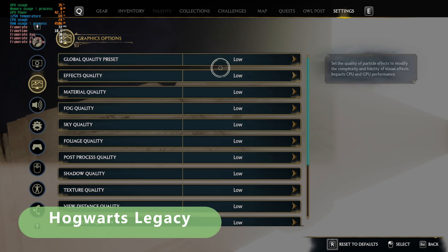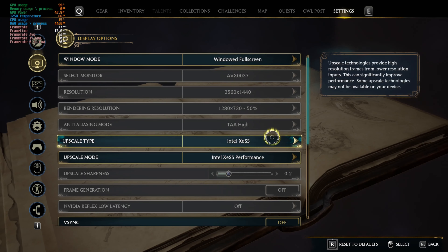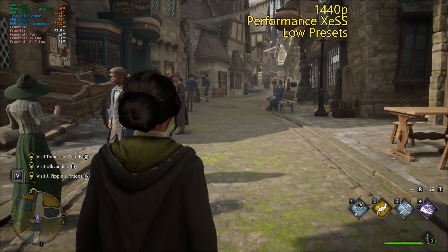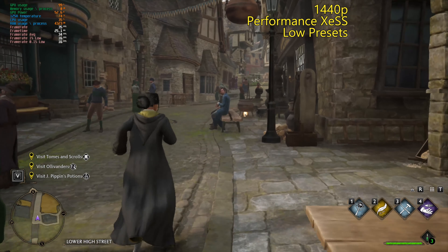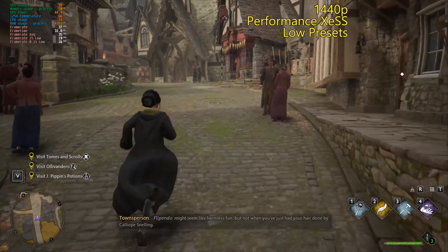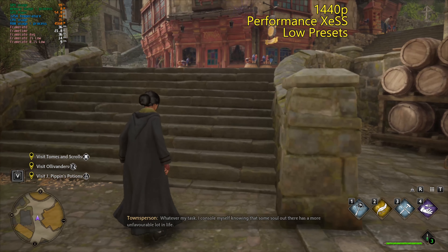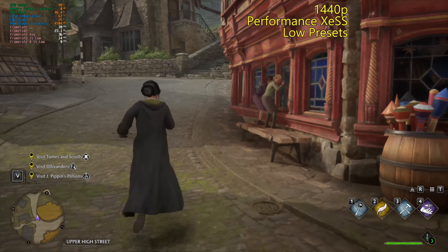We'll start with 1440p at low, but we'll go with XCSS performance. We can get rid of a lot of XCSS here because we're at a higher resolution. This game is brutal to run on integrated graphics, so if we can even get 30 I'll be happy. Part of it is this GPU is doing well, and on top of that XCSS is obviously performing. To prove how effective these are, go watch someone play this game on the Steam Deck and watch it get obliterated, then go watch someone play it on the ROG Ally or the Legion Go.